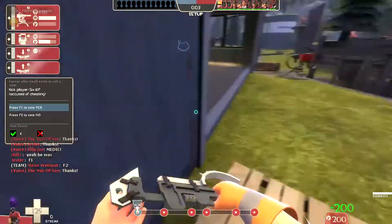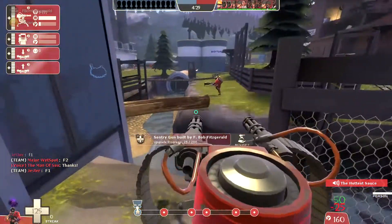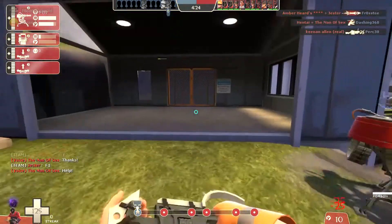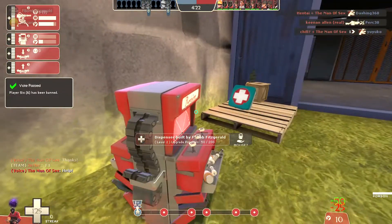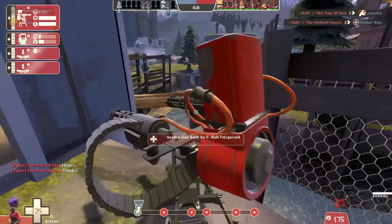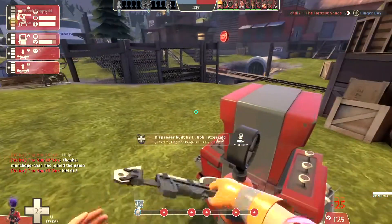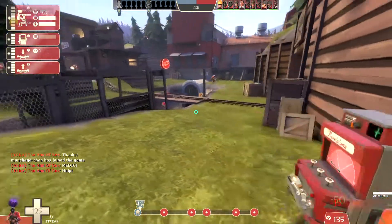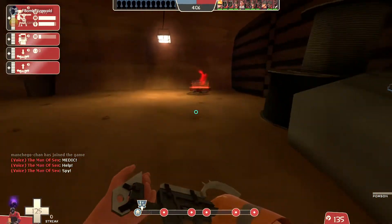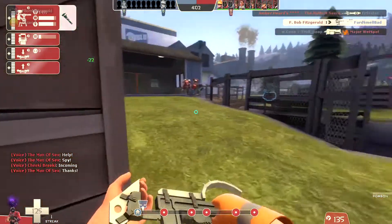Hey everybody, F-Bomb Fitzgerald here, and today I'm finally doing the overpowered Engineer video. For my wrench I'm using the Southern Hospitality because it's really good at spy checking. For my secondary I'm going to be using the Short Circuit for more spy checking but also to protect my buildings, and in the primary slot I'm actually using the Pompson because it helps deal with two of Engineer's biggest threats: spies and ubered medics.